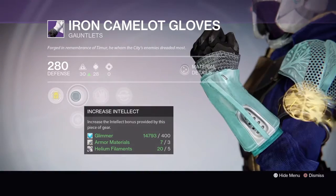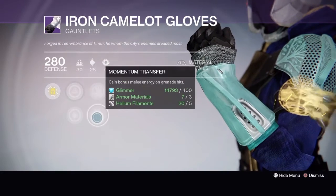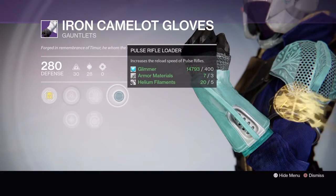If you have a PlayStation console, you get the Iron Camelot Gloves as an option, which come with increased intellect or increased discipline, snap discharge or momentum transfer, and pulse rifle loader.